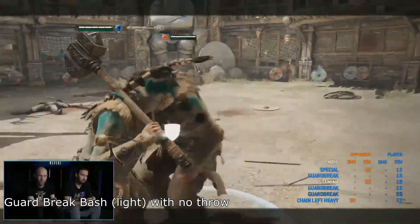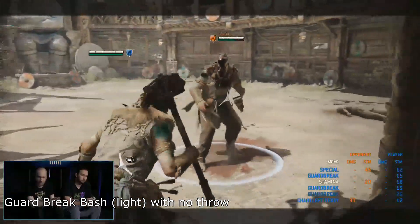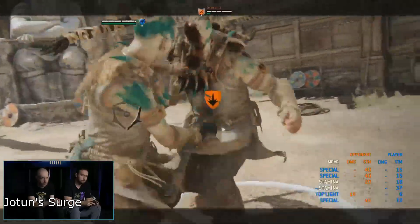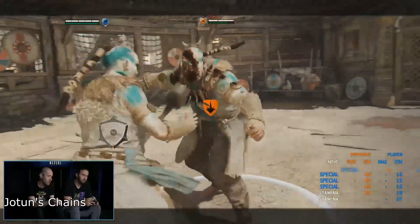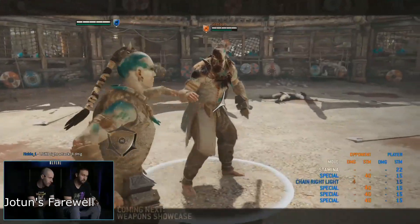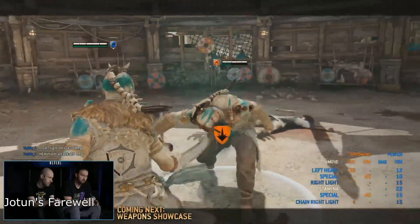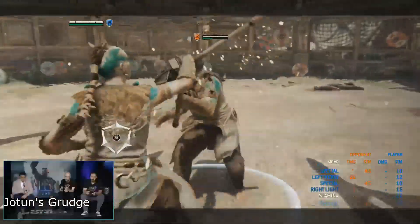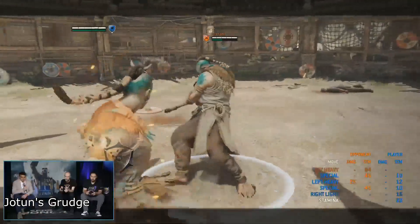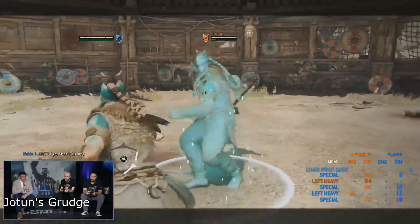She also has a unique guard break where she can perform a bash to drain some stamina. In the same vein as a guard break, there is Jotun's Surge, which gives you a bash that drains stamina and can be chained smoothly into other attacks. Then there is Jotun's Farewell, which is a bash finisher. She also has Jotun's Grudge, which is a parry react that gives you a bash — this can also be followed up with any combo attack. We'll come back to this one later.